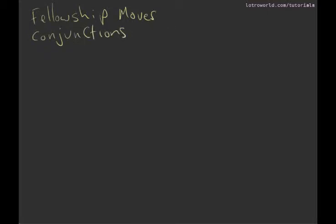Welcome back everybody to another tutorial. This time we're going to be talking about fellowship moves. They're also known as conjunctions. What they can also be shortened down to in fellowship chat is either FM for fellowship move or fellowship maneuver, or CJ for conjunction. So if somebody says the CJ is something, that's what that means — the conjunction or fellowship move.